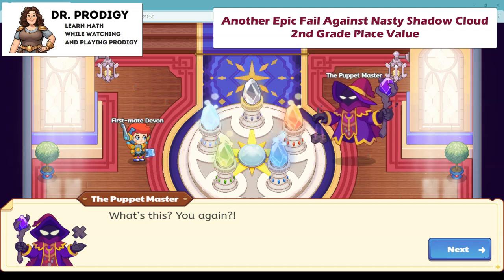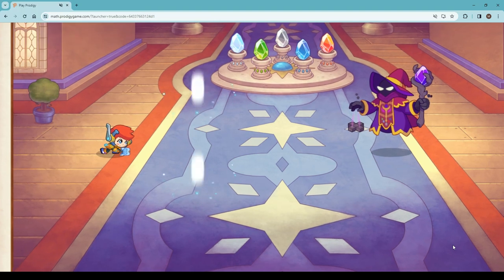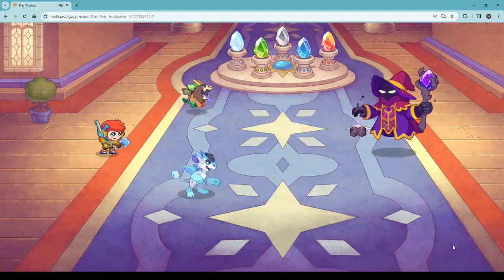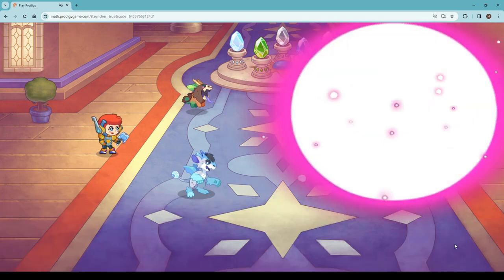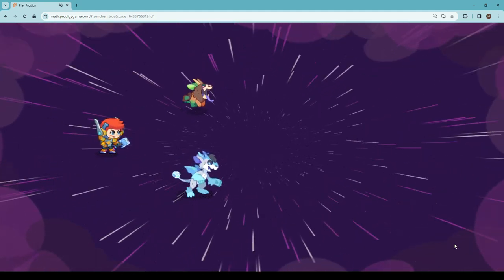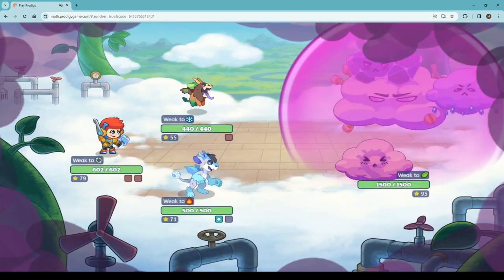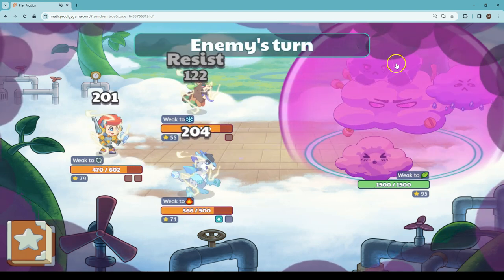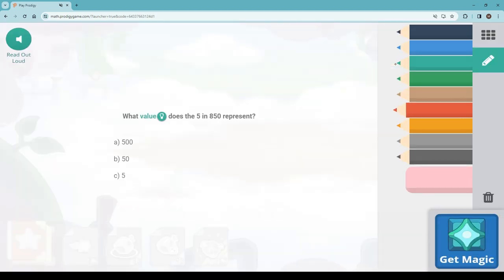Hey guys, it is Dr. Erig, and we are in the process of defeating the shadow monsters, and we have been unsuccessful. We have been doing second grade questions on place value, and let's see if we can have any success now. Part of the reason is that this opponent, this villain, has been in a protective shell, and it has just been so difficult to break through this shell — that is part of our problem with this enemy. Shadow Nasty Cloud is in a shell and we can't figure out how to get out of it yet. So let's do some more place value questions.